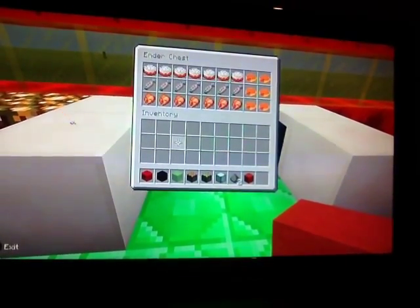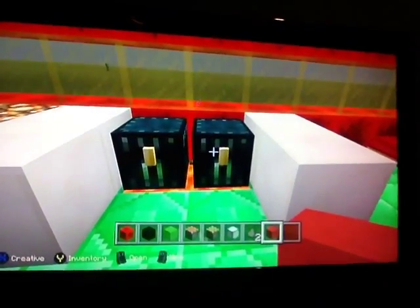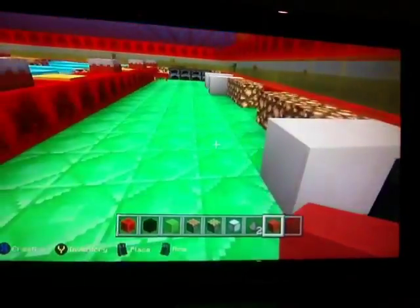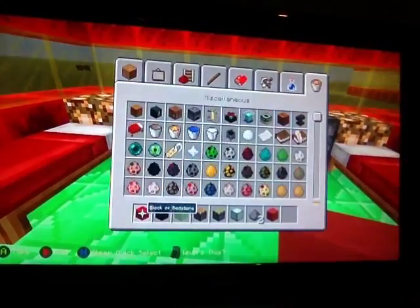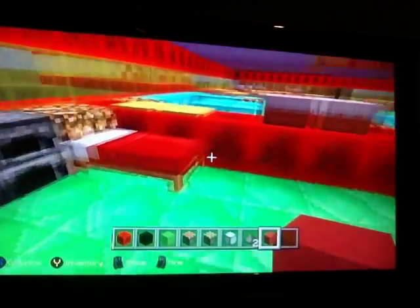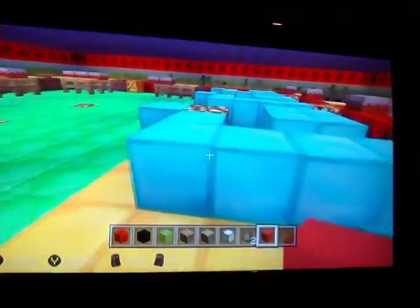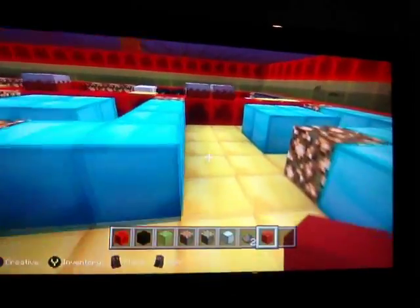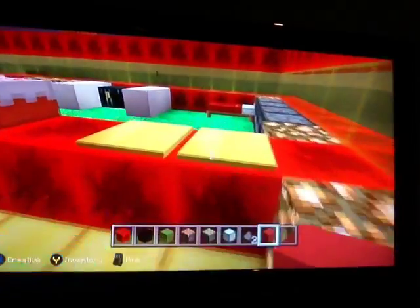I don't know why it comes with those items, but it's an ender chest as you can see. And here we have a furnace — let's see, it's called a furnace. We have the furnace there.